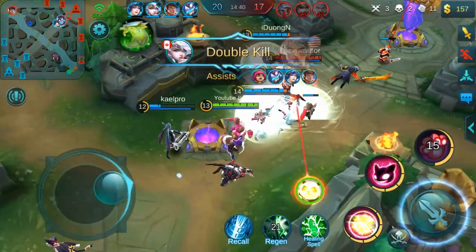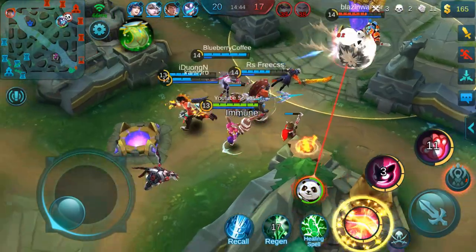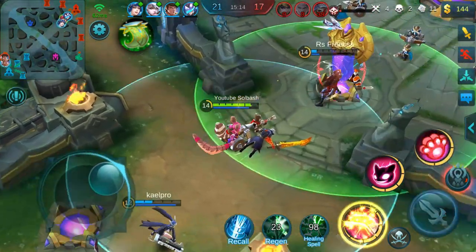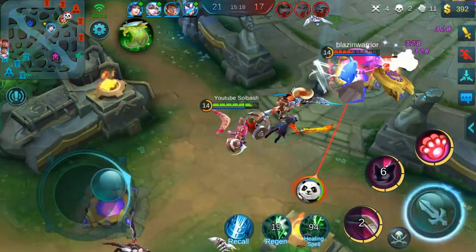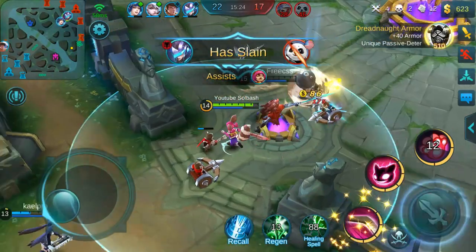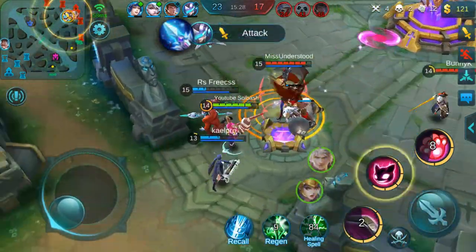The next passive comes from Oracle, called Scream. Within four seconds of being attacked, she will regen 4% of her HP. This effect has an 8-second cooldown timer but will continually trigger. Being the first item in the build, this is going to help you sustain throughout the entire fight.